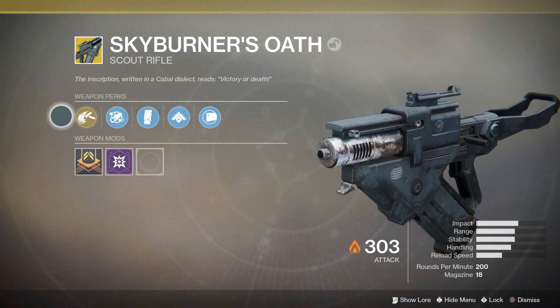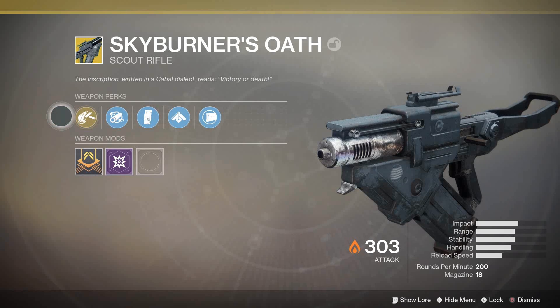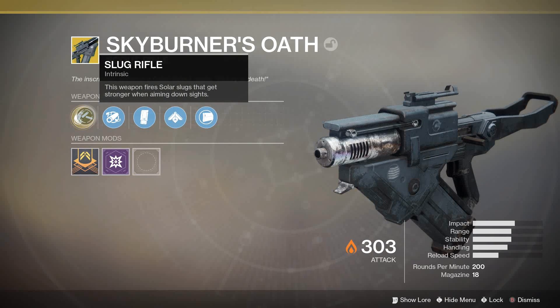The Skyburner's Oath is an exotic energy scout rifle that deals solar damage. It has two perks that I would consider to be exotic. The first one is called Slug Rifle. It allows the weapon to fire solar slugs that get stronger while aiming down the sights. This perk has other hidden implications, but we'll get to those when we come to it.